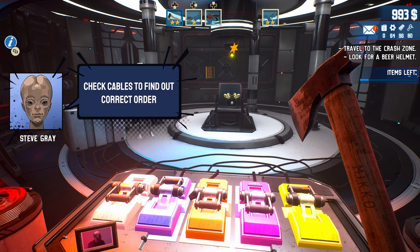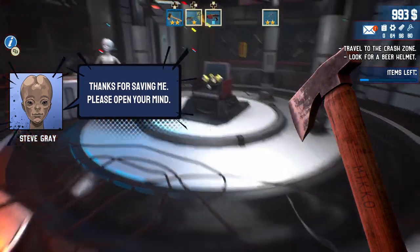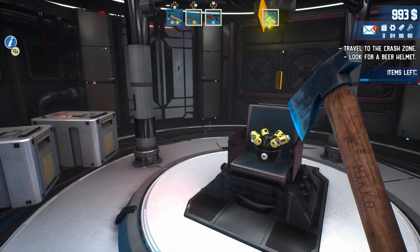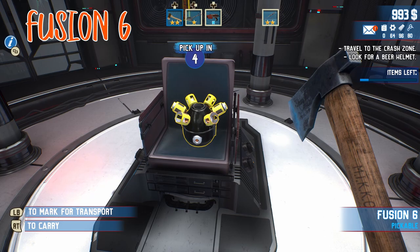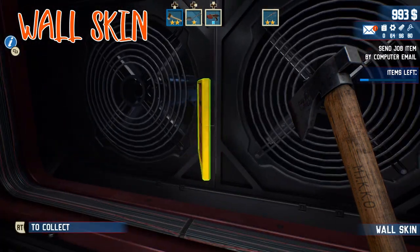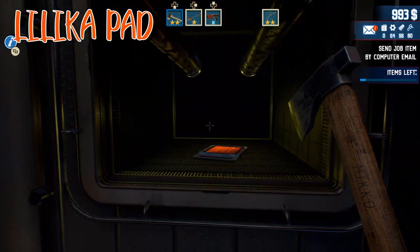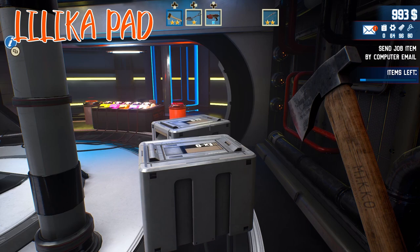Kind of a long cutscene — I'm gonna edit it out. After you come back from the cutscene, you can pick up the job item which is that helmet that is now in that chair. There is a wall skin. I think there's also a holographic iPad down here, so kind of a lot. But that's why we're here — showing you all of them. Just a regular iPad.